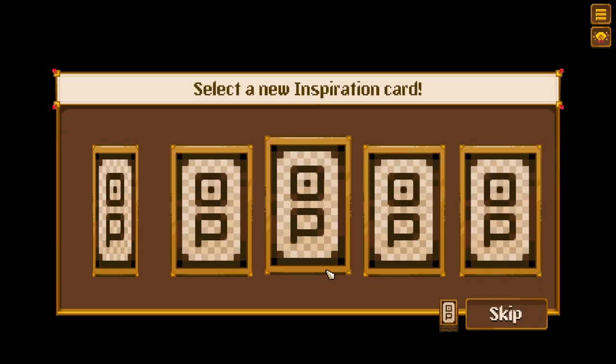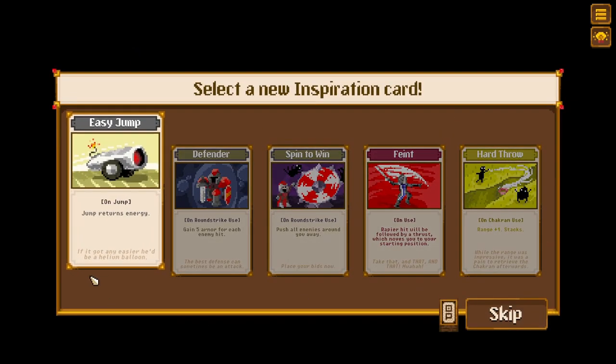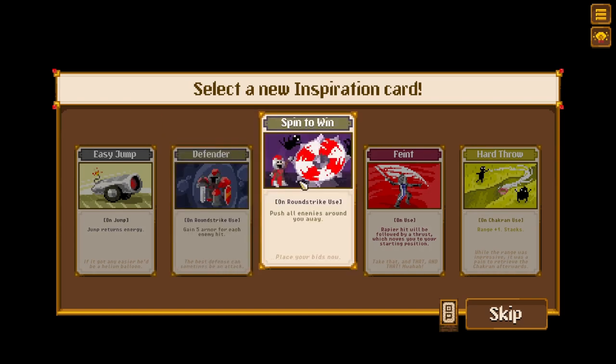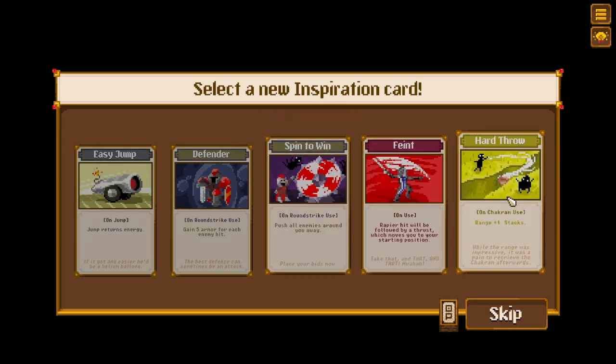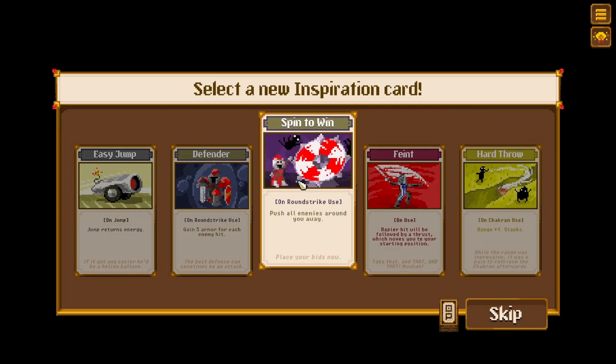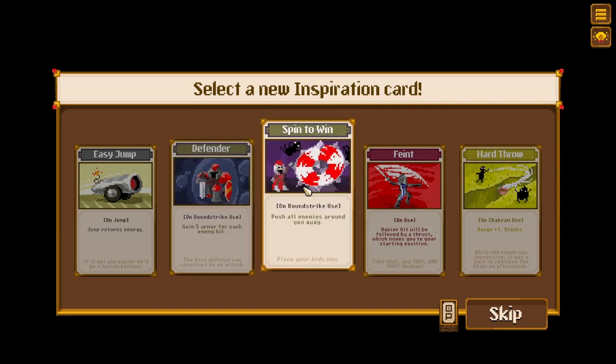Every time you take damage, regenerate some armor after three turns — that could be really cool. I'm going to take strength, I'm going to be very boring about it for now. Select the new inspiration card — 'Jump returns energy, gain five armor for each enemy hit.' This could be good. 'Push all enemies around you away' — and then you could do a chakram, that could be fun. On chakram use, range plus one stacks. I like some of the synergies going on here.